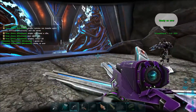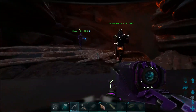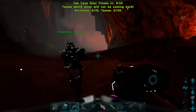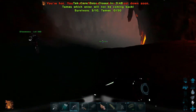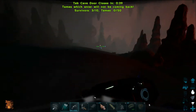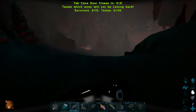I hope this doesn't work like the bosses. Tech cave door closes in one minute - tames which enter will not be coming back. We could bring 50 tames in here. Kind of felt like this was a smaller cave from the video. It's not - it's not at all. I haven't run into anything yet. There is nothing down here.